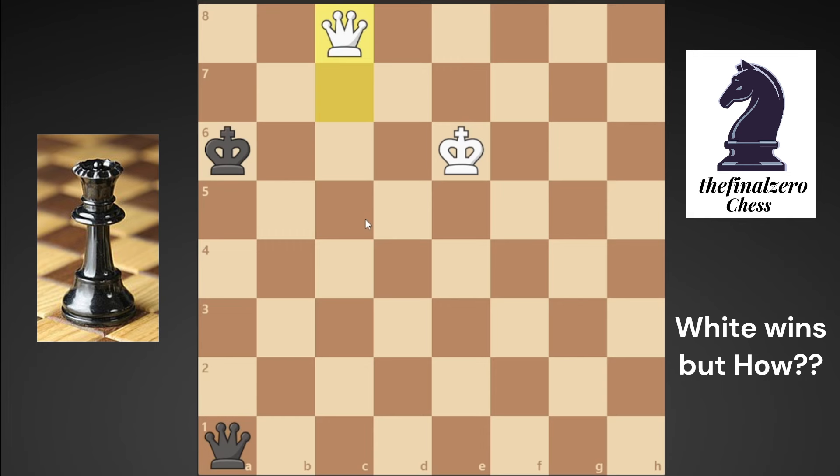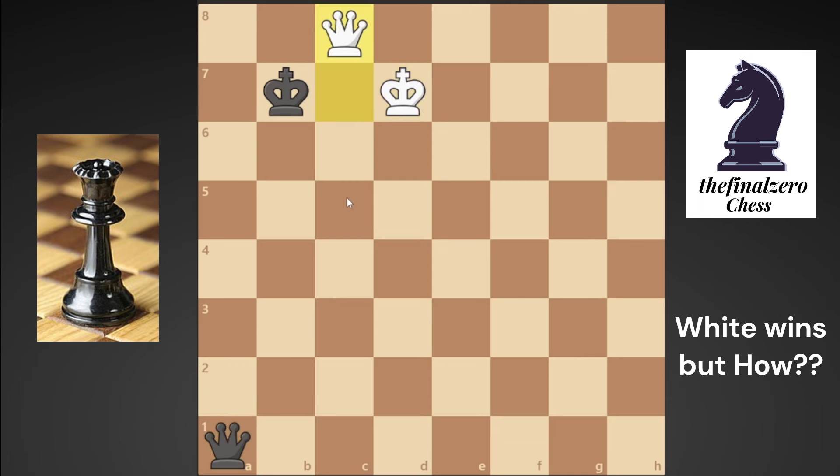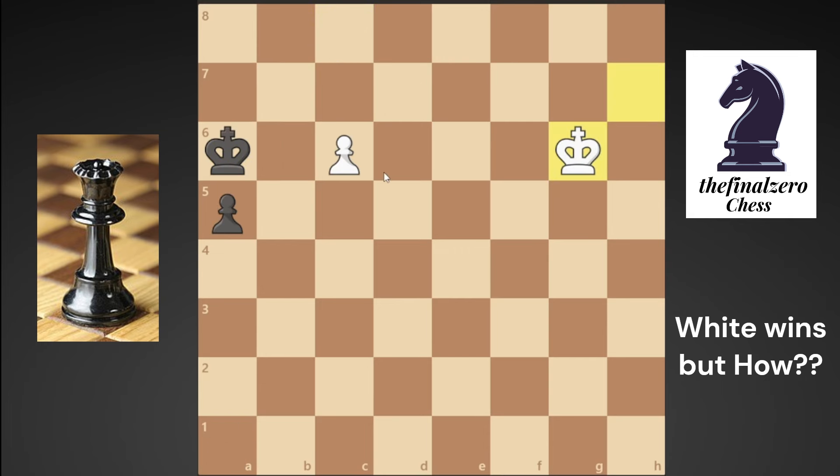But what if he played king to b7, attacking your pawn? Now you play your king to d7 to protect it. He promotes to a queen and you promote to a queen, and again you achieve a draw. But what if he didn't push his pawn and played his king first?